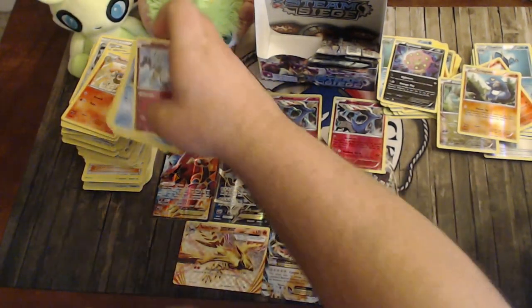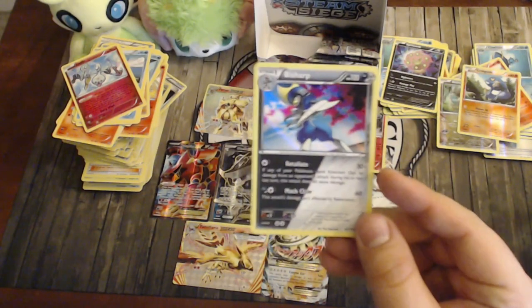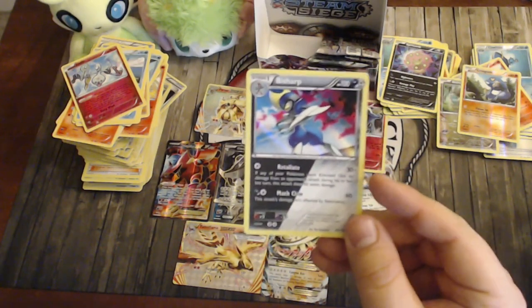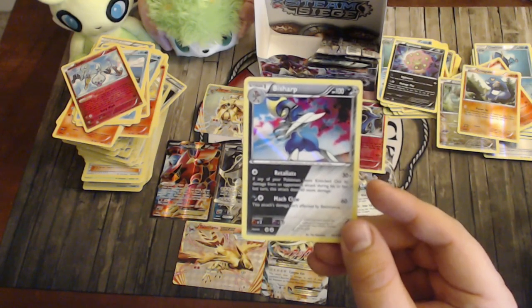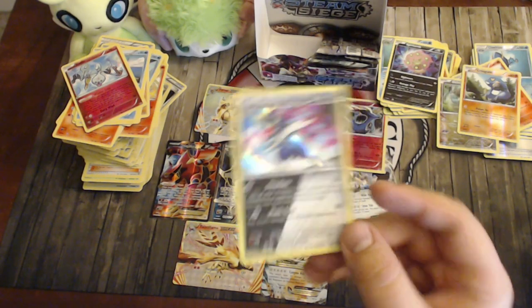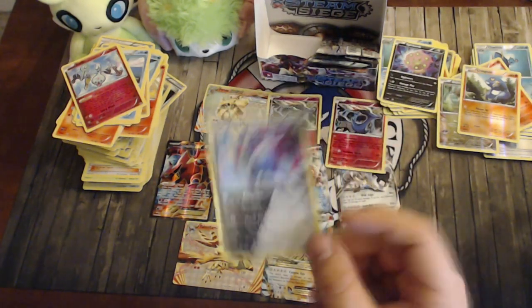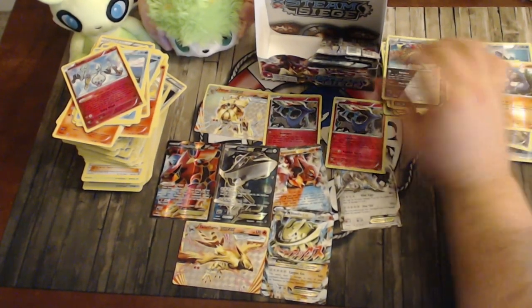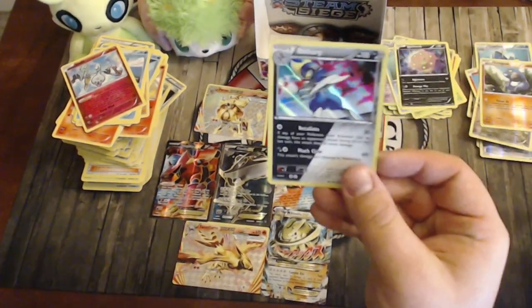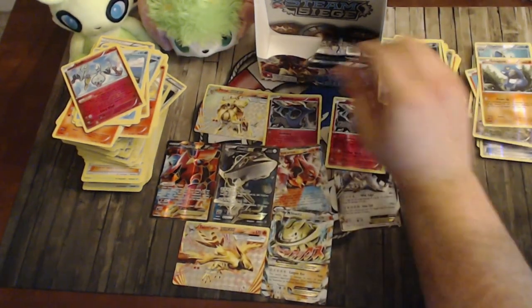Pack thirty-one: Marill, Shellos, Mantine, Klink, Mankey, Gardevoir Spirit Link, Klefki, reverse Croagunk, and another dual type we haven't seen — Bisharp with Steel and Dark typing. Retaliate does 30 plus 60 more if any of your Pokémon were knocked out by opponent's attacks last turn — we've seen that mechanic before with Drudiggon. Mock Claw does 60 with damage affected by resistance. You can use Dark Patch with Bisharp, which is pretty neat. Beautiful card art too.